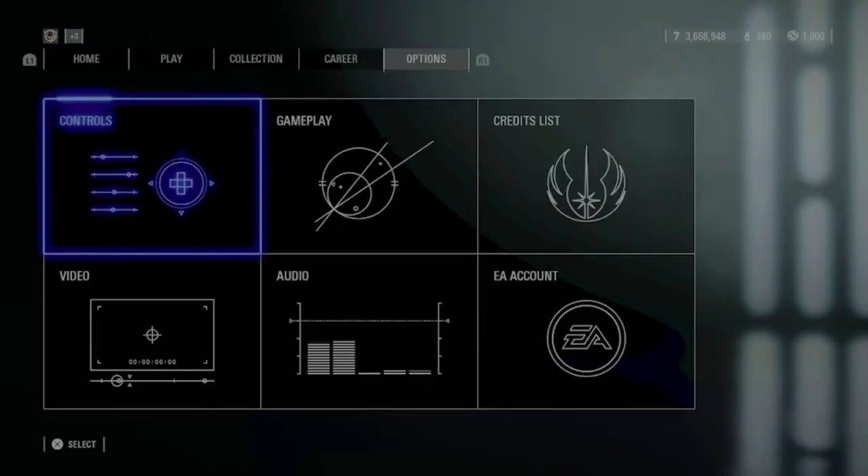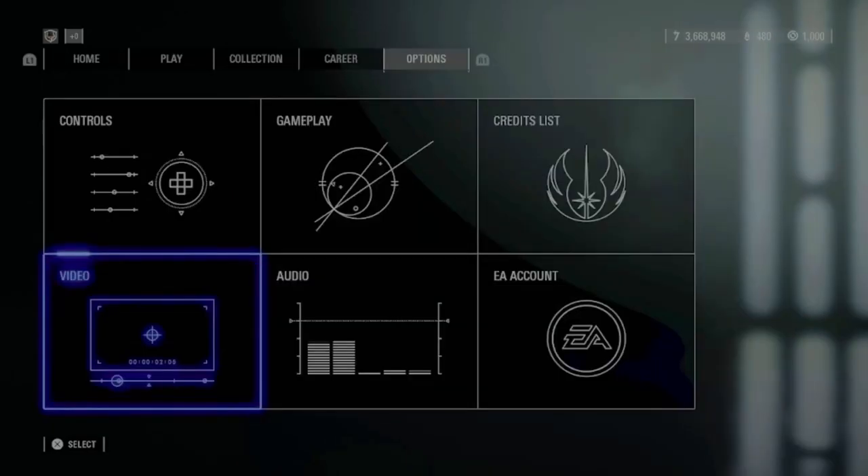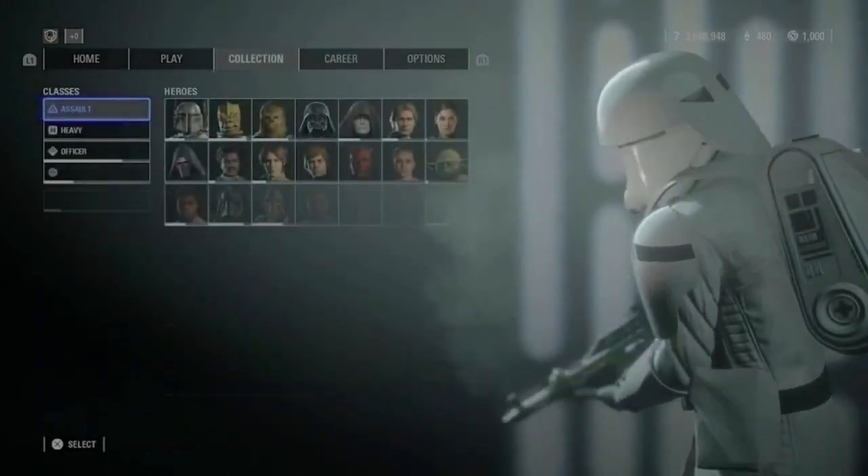I also see a lot of people wondering how my menu is blue instead of yellow. You have to go to video and then go to one of the colorblind profiles and choose Tritanopia — this one right here — and then it's blue. So that was already everything about the settings, let's start with the star cards right away.